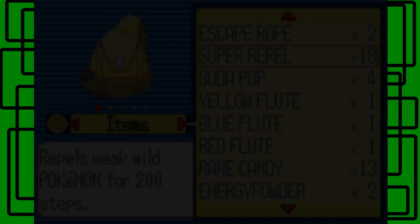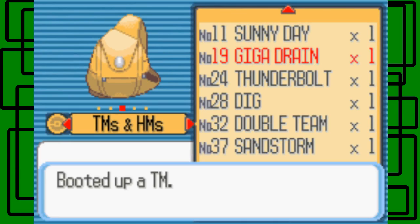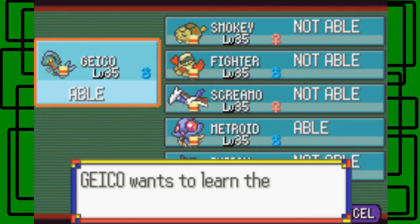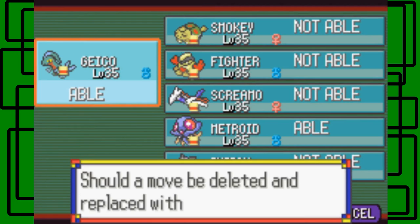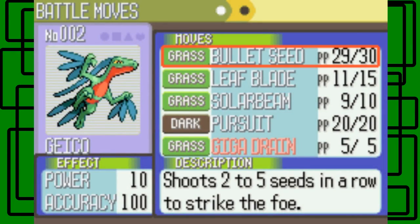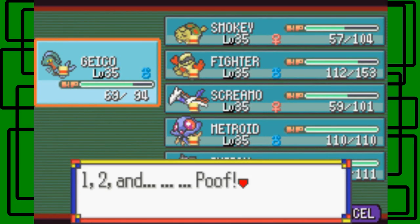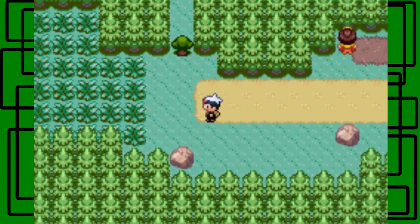Let's teach TM19 Giga Drain to Geico. Metroid can also learn it but I want to give it to Geico. We replace Bullet Seed — Geico forgot Bullet Seed and learned Giga Drain! Let me check for hidden items in these rocks — no hidden items in any of them.